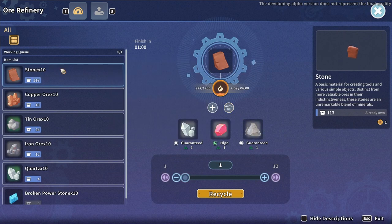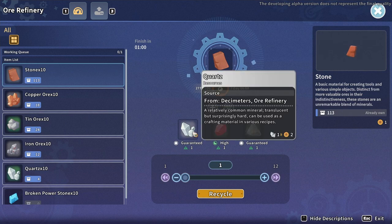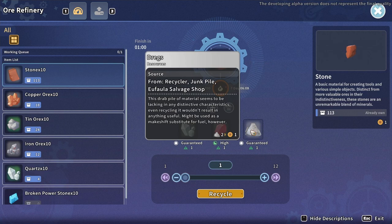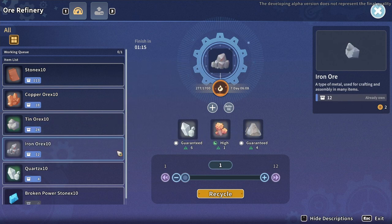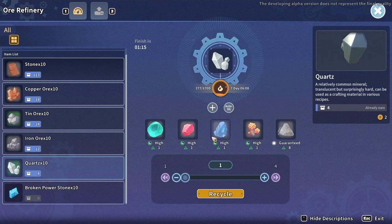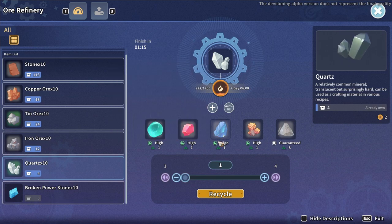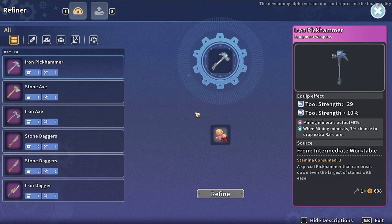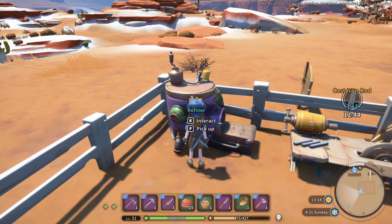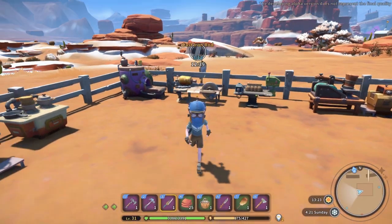Here we are at the ore refinery. Each recipe requires 10 of an ore. With 10 stone you're guaranteed to get one quartz, a high chance for one bloodstone, and guaranteed dregs — takes one hour. Copper gets you quartz, fluorite, and dregs. Tin gets lapis. Iron ore gets rose stone and quartz. Quartz itself gets you fluorite, bloodstone, lapis, and rose stone. Broken power stones get you power stones and dregs. These gems — quartz, fluorite, bloodstone, lapis, rose stone — are what you use to upgrade your materials, tools, and weapons. It works hand in hand with the refiner, where you need two rose stones and quartz to upgrade your iron items.